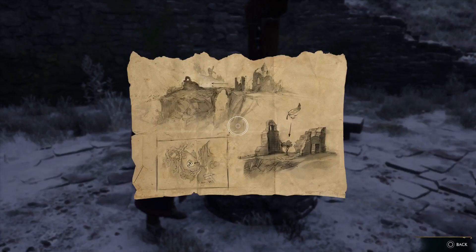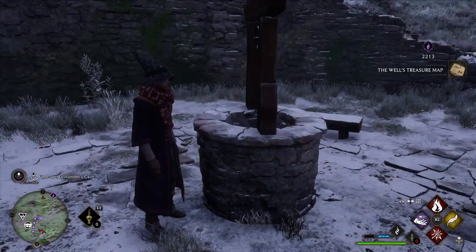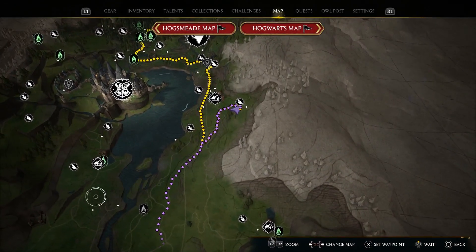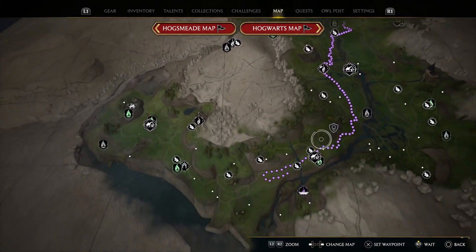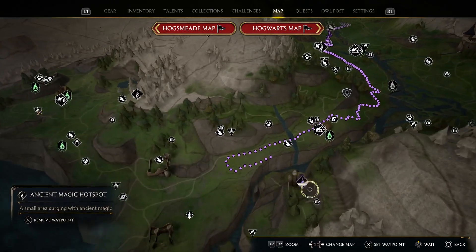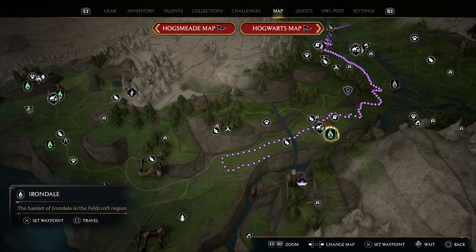So now we get this map. If you do not know this location, I'm going to show you where to go. Go to your map and you're actually going to want to go all the way over here — down, down, down — and a little south of Irondale there's going to be this ancient magic hotspot, and this is the location you're actually going to. I'm going to fast travel here, but if you don't have it unlocked you can fly with your broom.